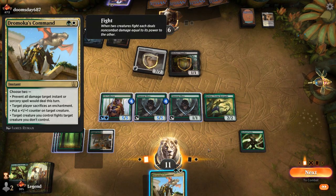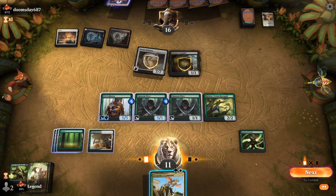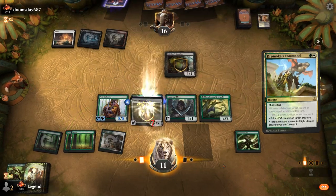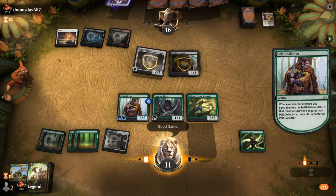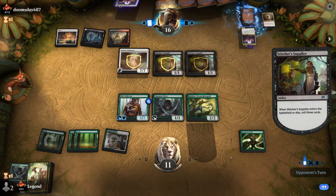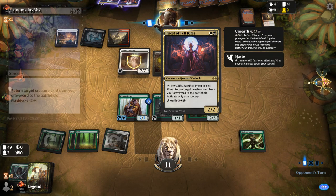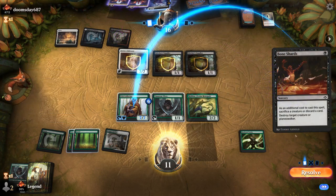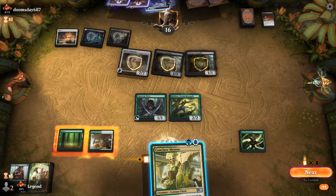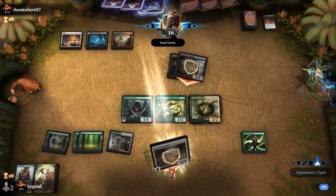Dromoka's Command says a creature we control fights a creature we don't control — not a way to kill Serra's Emissary, but showing it anyway. A nice early Serra's Emissary for our opponents. We would have even been able to get a Scavenging Ooze, but the opponent was just too fast with a turn-two Priest. Against a turn-four Unburial Rites we would have been fine. We see the Unburial Rites discarded — Bone Shards proving to be quite valuable. Protection from creatures means we can't even deal any damage, so no hope of racing. On to the next one.